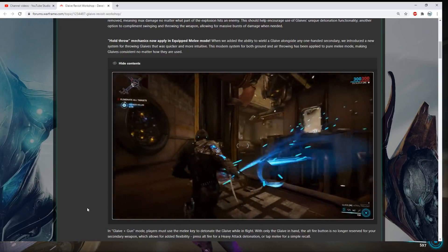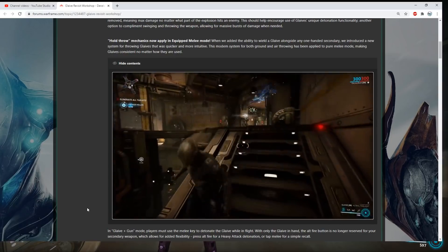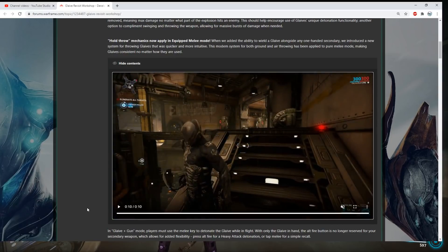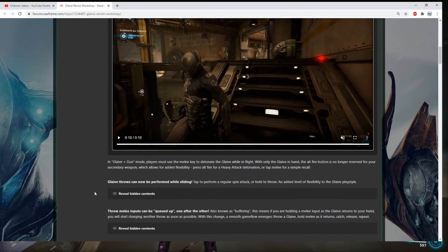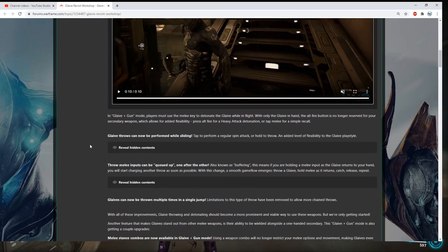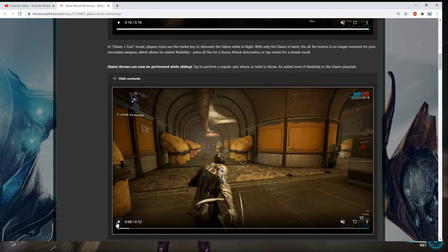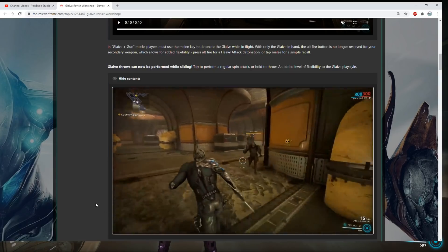I couldn't really tell what they were trying to show in this video. So just really easy to throw the Glaive apparently. He's not dual-wielding in this video so I'm not entirely sure what they're trying to show. In Glaive and Gun mode, players must use melee by detonating the Glaive mid-flight. With only the Glaive in hand, the Alt-Fire button is no longer reserved for your secondary fire, which allows added flexibility. Press Alt-Fire for heavy attack detonation, or tap melee for simple recall.